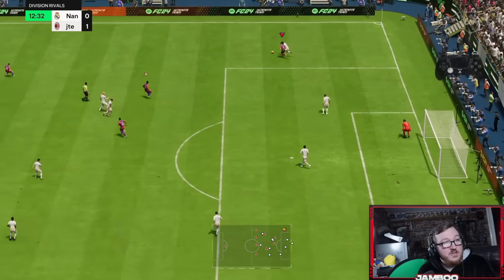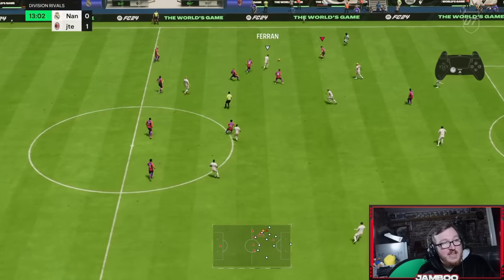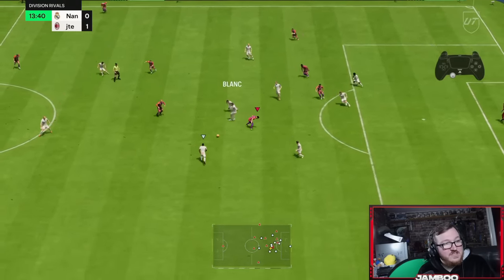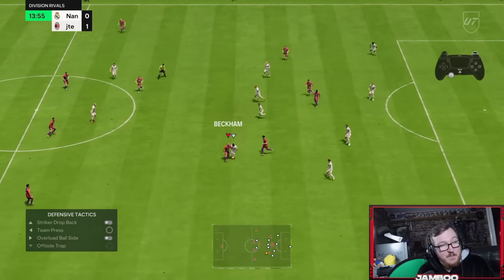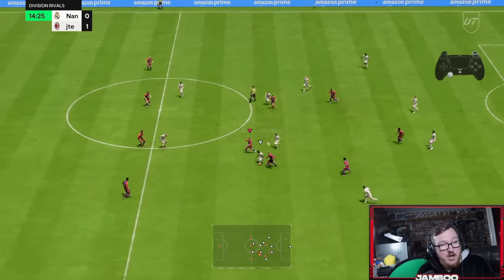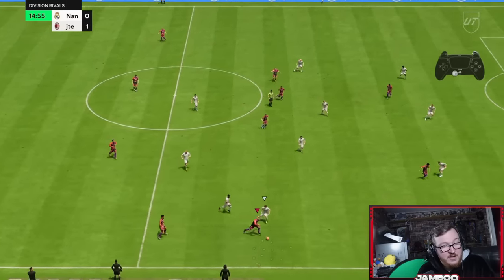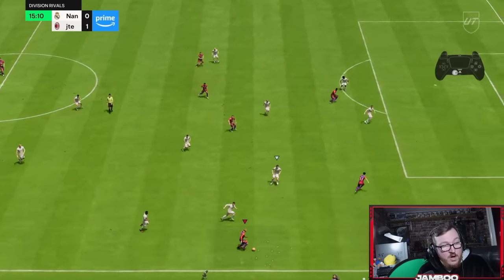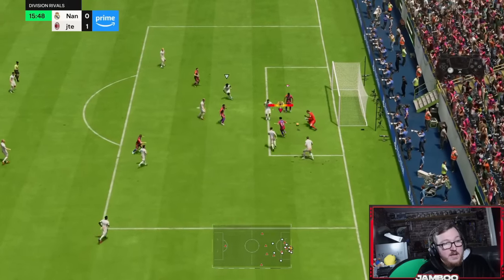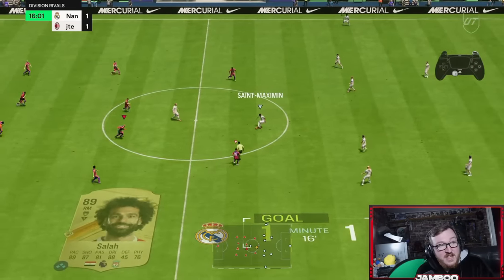You can burst past a defender — there's not many things in this game that actually allow you to take on a player, but this L1 sprint boost is one of them. With Beckham you see I held L1 and then released. We go for it again with Salah — L1, release to sprint — and there we go, it ends up getting us the goal.